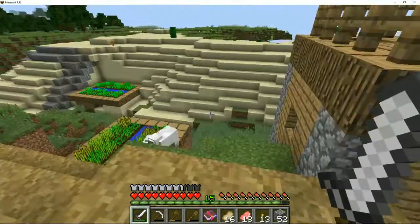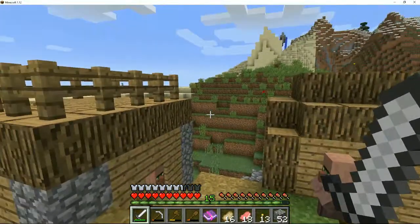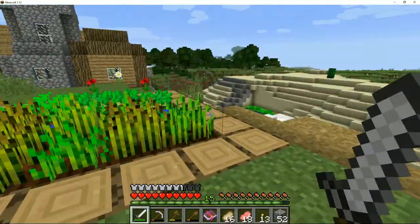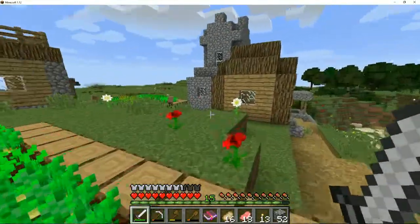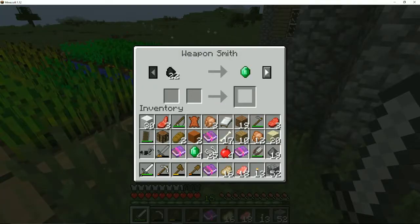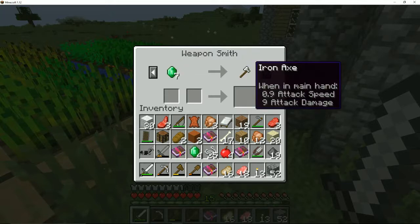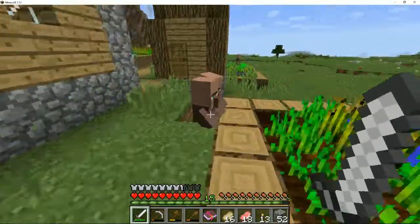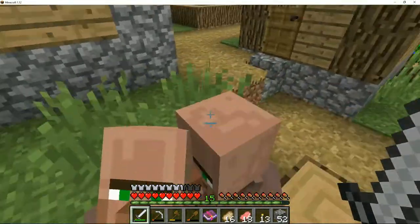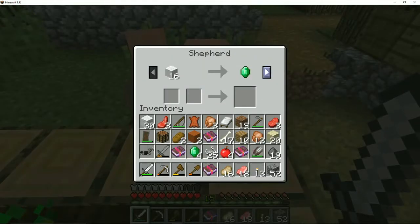Welcome back to 1.12 Minecraft. Today I'm in the village I found in the last episode and I want to talk to some people. You have coal for emerald - pretty good trade. Emeralds for an iron axe - not very good. You've got string for an emerald and one emerald for nine arrows, so some pretty good trades.